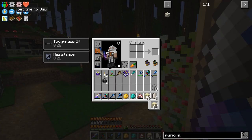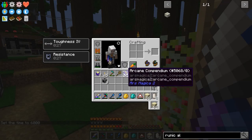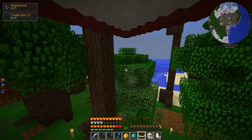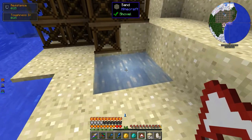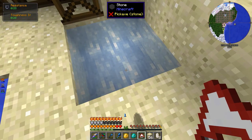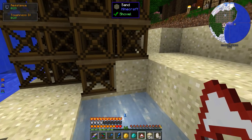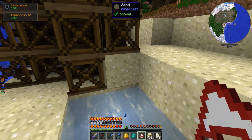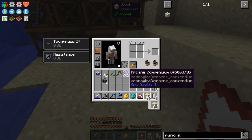The first thing I've made is the Arcane Compendium — that's the guidebook for Ars Magica 2. I made that by using these strange puddles of liquid that you see around that look a little bit different from water. I'm not sure what the liquid's actually called, but these are from Ars Magica. You put an item frame right next to the puddle, then put a book in the item frame, and a bunch of cool effects happen and it turns into the Arcane Compendium.